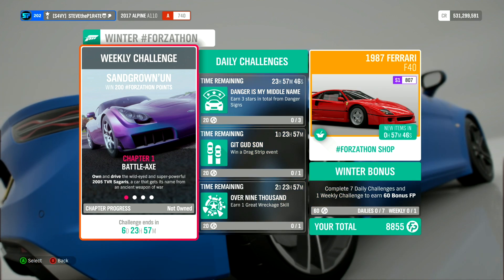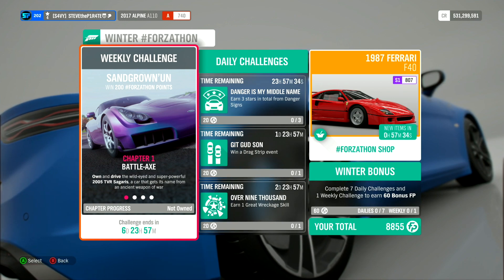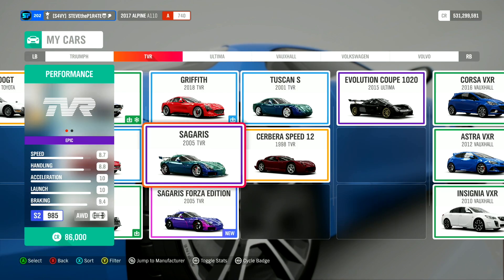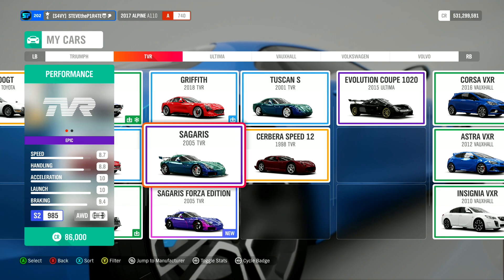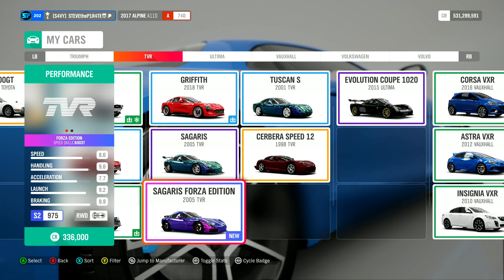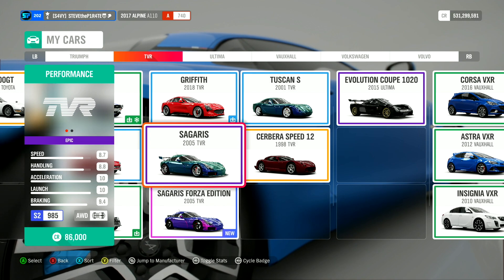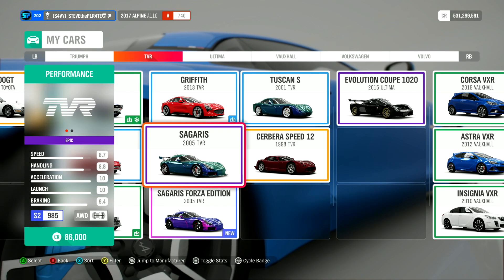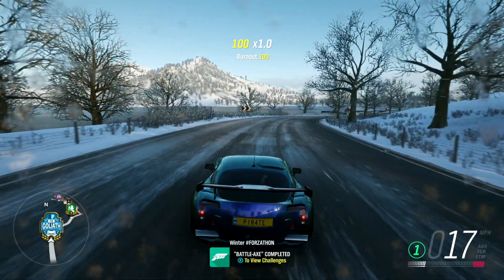Chapter 1: Battle-Axe. Own and drive the wild-eyed and super-powerful 2005 TVR Cigaris, a car that gets its name from an ancient weapon of war. The 2005 TVR Cigaris is available in the Auto Show for 86,000 credits. Not to be mistaken with the Forzathon edition, you may be able to get this car even cheaper in the auction house, so it's worth checking that out. All you need to do is get in the car and drive it. That is Battle-Axe completed.